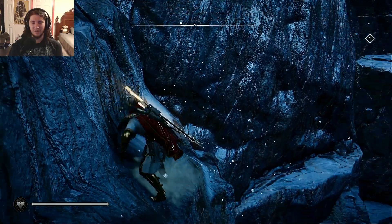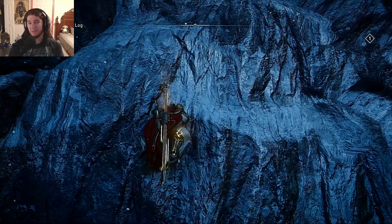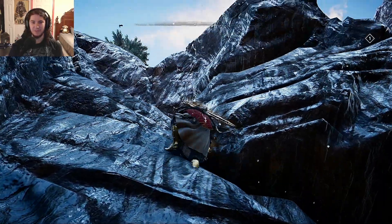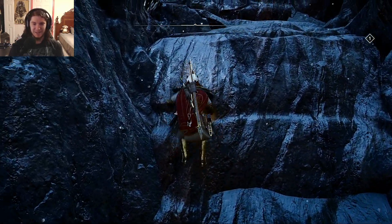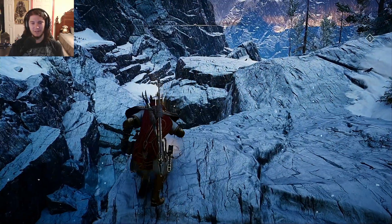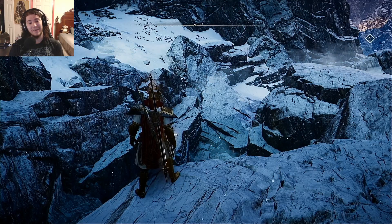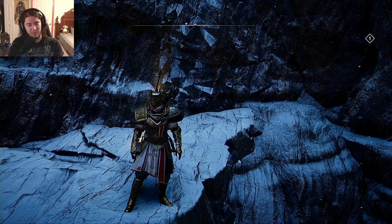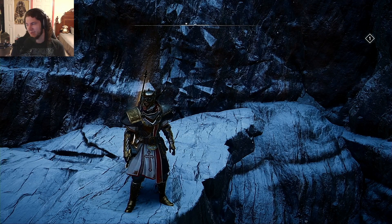That's all I wanted to do today — we got three weapons. Maybe I'll grind some materials to level them up, but I probably won't. If you were ever curious about how to get Mjolnir, Gungnir, or Excalibur, there you go. Thank you all so much for watching another episode of Assassin's Creed Valhalla. If you enjoyed, please like, subscribe, hit the bell icon so you don't miss out on any other episodes. See you in the next one.